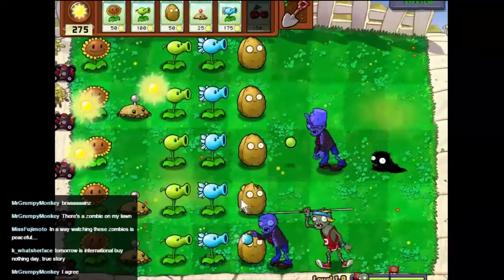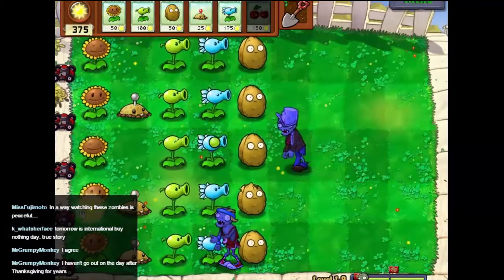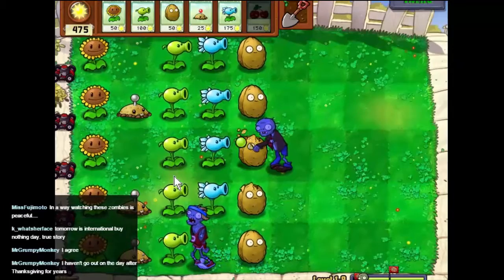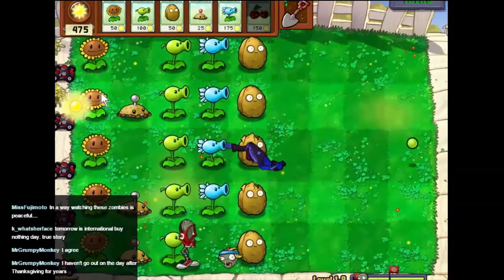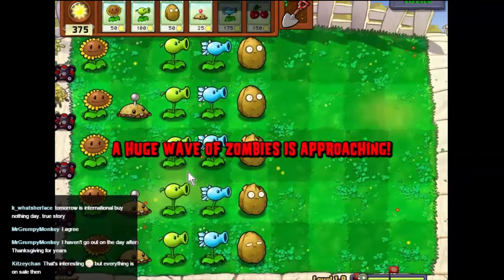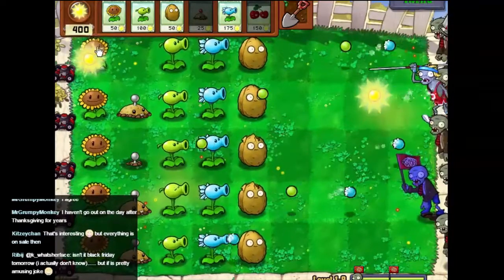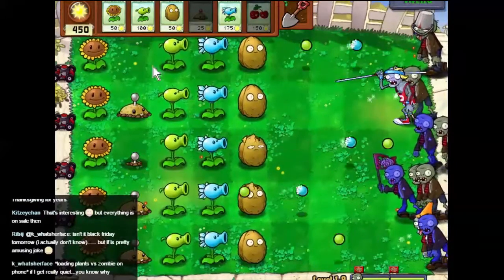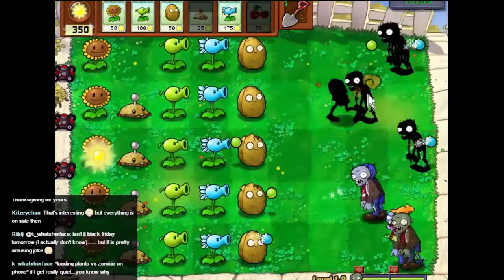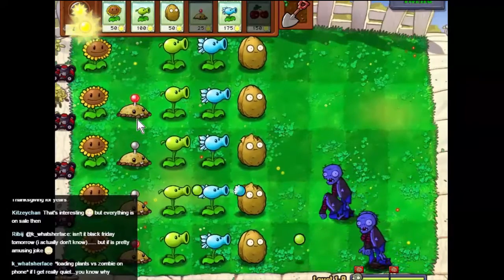I think we'll have to do that. Yeah, probably going to take out our blue guy there, but I don't think he's going to take out our green guy — no, we're good. Let's stick another one of those back in. Huge waves of zombies are coming! We could use a cherry bomb about now — probably up here this time. There we go, that's made life easier.